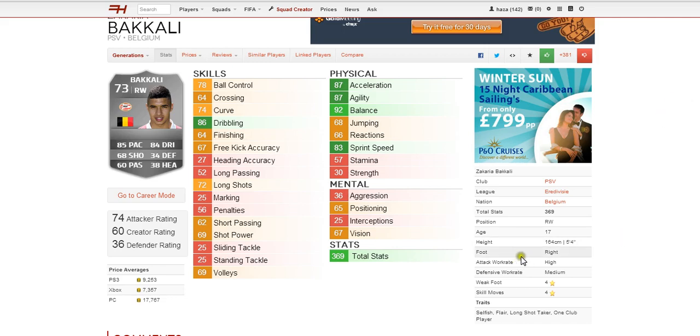In terms of weak foot and skill moves he has 4 star on both which is great for a silver. He has 4 traits: selfish, flair, long shot taker, and one club player — 4 very good traits. Apart from selfish which I'm not sure how that will work on Ultimate Team. But anyway, he's Belgian nationality and just looks a solid all round player.